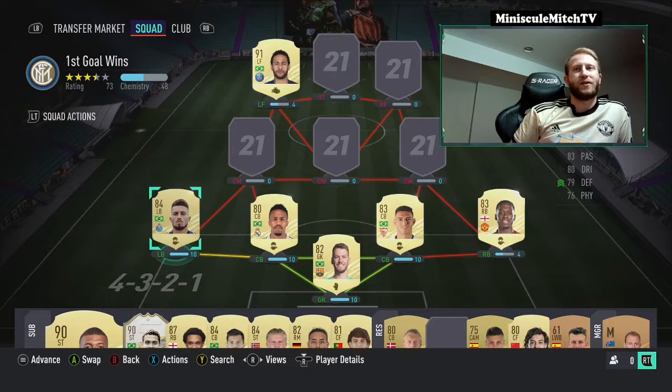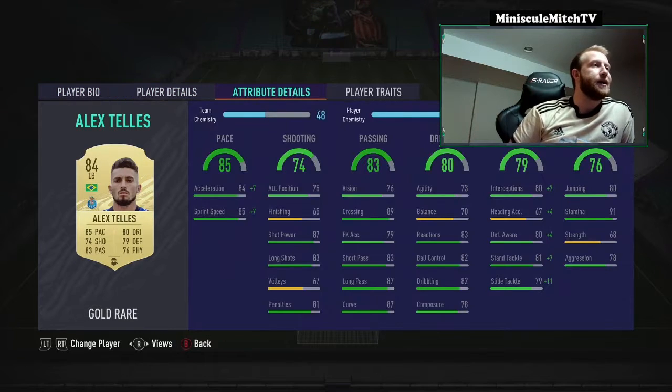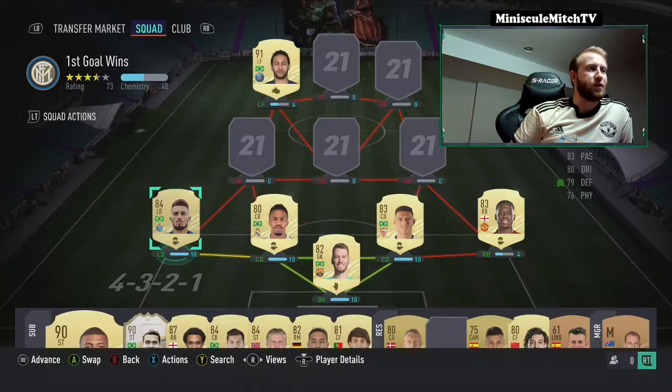On the left back we have Alex Tellez — didn't get his Manchester United version because we don't need him in this team right now. We threw a shadow on him as well. Three-star, two-star, left-footed — nice. High-high work rates. Really good pace, really good defending, 91 stamina. Dribbling is decent enough, really good passing and shooting on this card. He's got the Solid Player trait, Team Player, and Outside the Foot Shot trait — so he's a guy that can get up and down the field and score some goals for us.